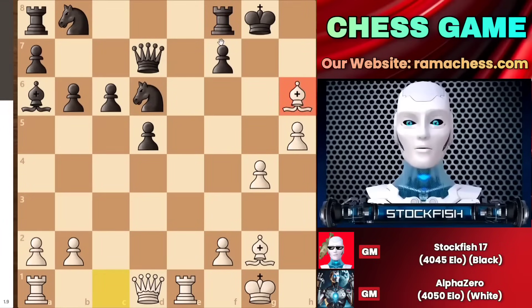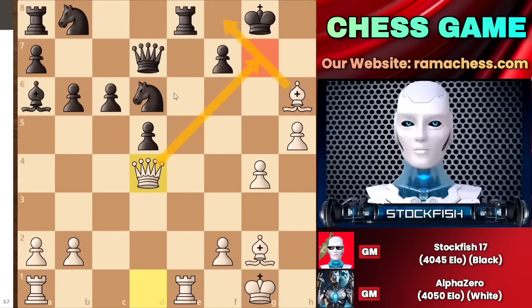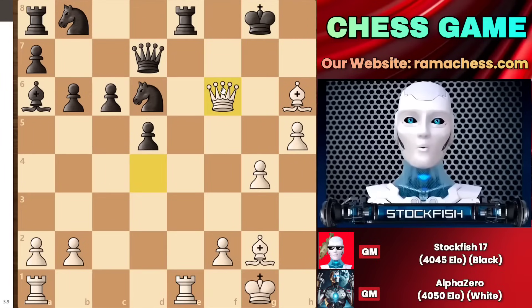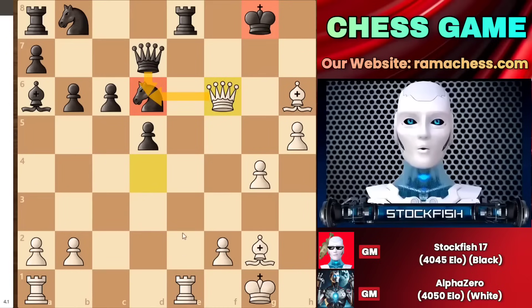Bishop takes h6 will arrive, attacking the rook. As soon as the rook moves, queen to d4 will arrive, and you can see that queen to g7 check is coming, leading to checkmate. The only saving move is to play f6, but this pawn will be captured soon. You can see that black will be just dead lost because the queen will check these possible squares. Rook takes e8 is possible, and the king will be just vulnerable — your knight is under attack protected by the queen, and the rook on e8 is also under attack, leaving your position just terrible.